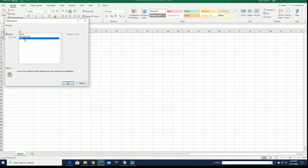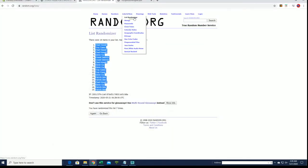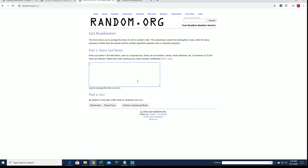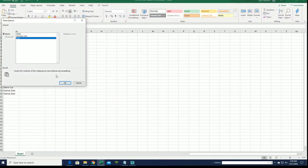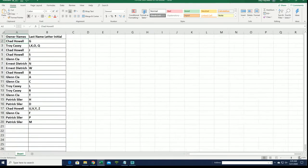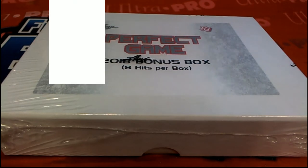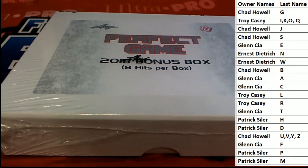All right, owner names, let's do it. Eric — no kidding, right? All right, last name — what are the next guys? All right, A to W. All right, G down to M. All right guys, last name — what does your last name start with?